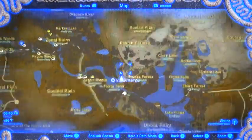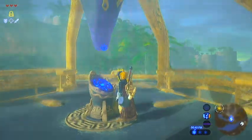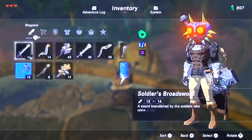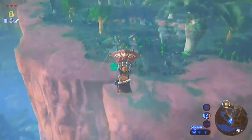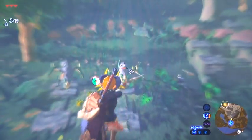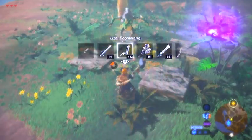First thing we're going to do is head north-northeast into this little ledge. Note there's going to be a couple of lizalfos you'll want a higher-powered bow for, and we should be able to kill at least one of them from the air. Assuming you can't get the headshot - I kept missing - you'll probably want a higher-powered weapon too.